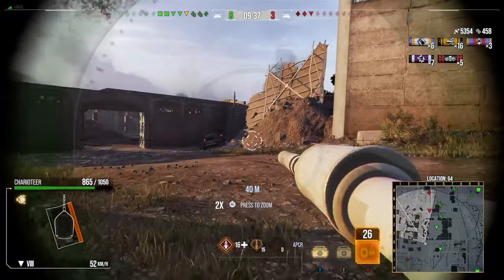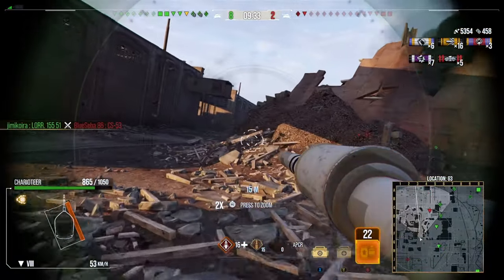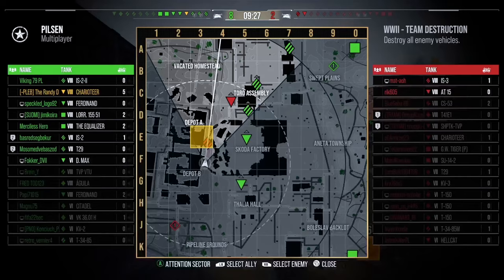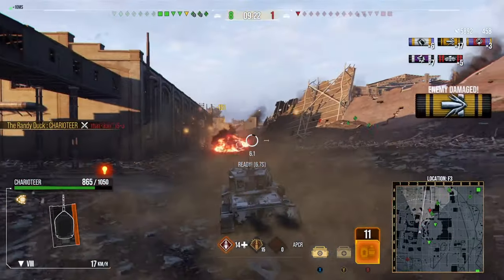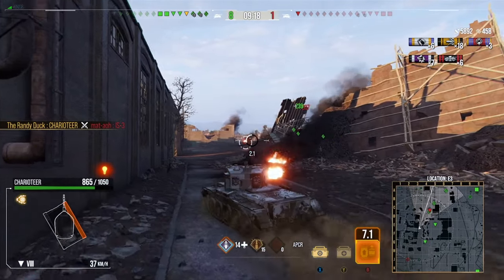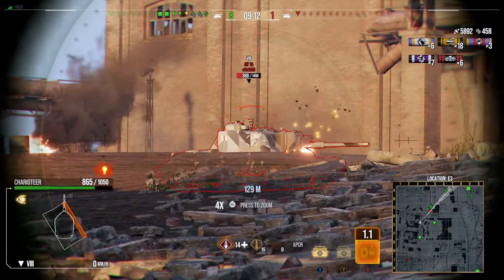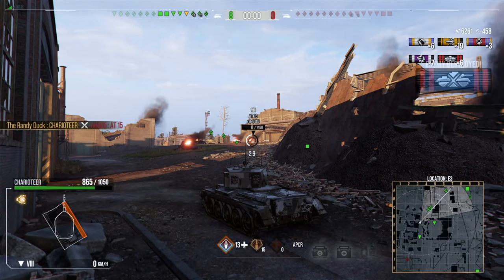We have to be fast because this game is all but over. We come around expecting to find the IS-3 but it's actually trying to leave — and that's good for us because now we can get a kill on the IS-3 probably without eating a single shot of damage. We reload before we can even turn around and pick up our sixth kill, putting us at about 6,000 damage with 500 assistance and one tank remaining. Can we squeeze it in for the Devastating Strike medal? Yes we can.